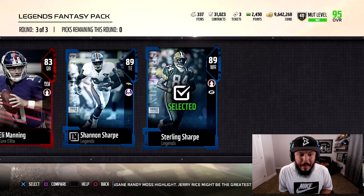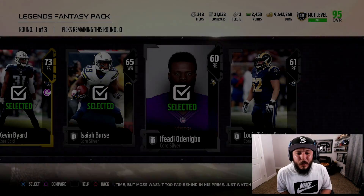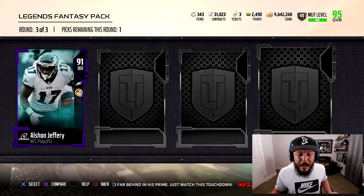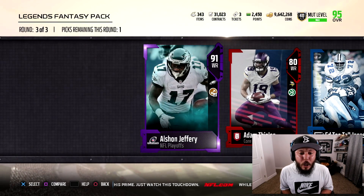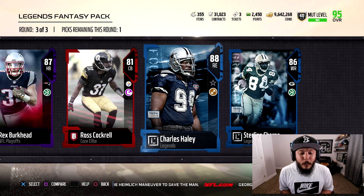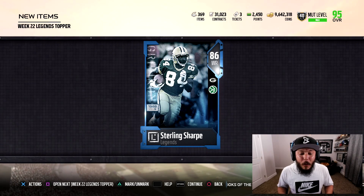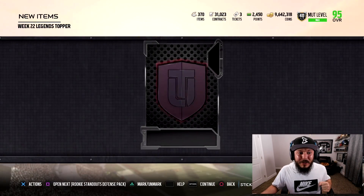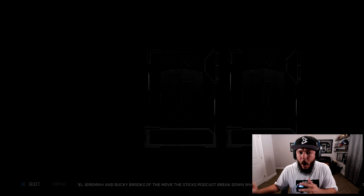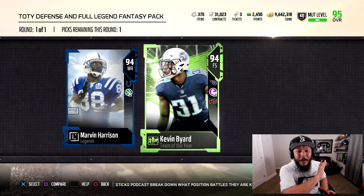Sterling Sharp is the new legend — we'll take him. They dropped two legends today: Larry Wilson and Sterling Sharp. I'm not really digging either one — they're good cards but not super crazy. 91 Alshon Jeffrey, 89 Mean Joe Green — going Jeffrey. I'm basically waiting for Team of the Year offense to come out Monday. 88 overall Charles Haley. We got two baby toppers and one big topper — 86 overall Sterling Sharp in the first topper. Second topper: no full legend but 89 overall.